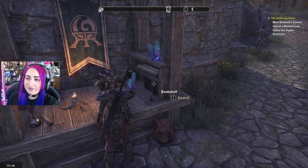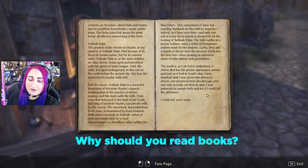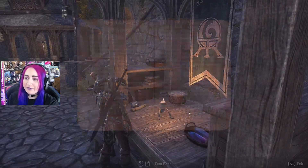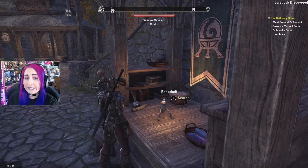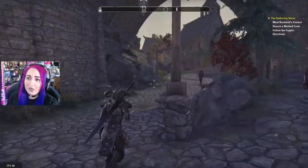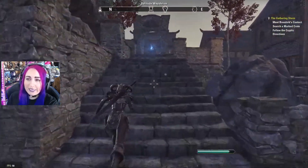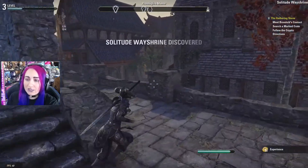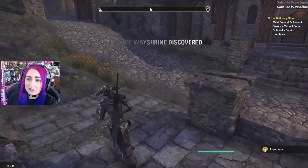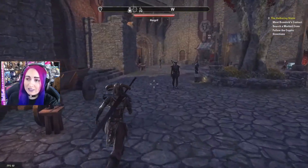Another thing to check whenever you're running around is bookshelves. These are lore books that you can read — they can be interesting or funny — but the big thing is that sometimes they will award you a skill point just for looking at them. I recommend reading every bookshelf whenever you're visiting a new building, dungeon, or area to pick up those extra skill points.